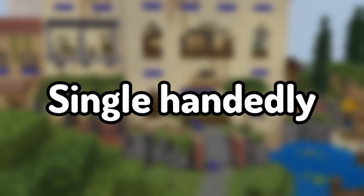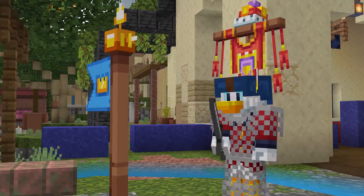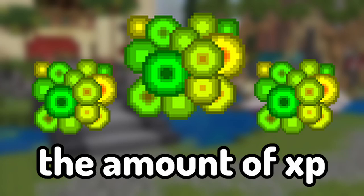Single-handedly, the best way to gain a lot of XP is by only capturing the opposing team's flag, or in some cases, returning your own team's flag. They actually give three times the amount of XP than if you just killed the other team's players.